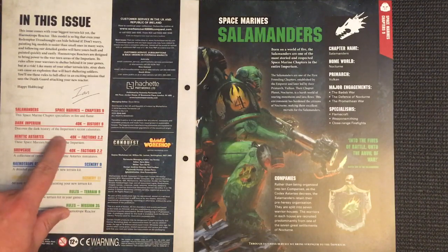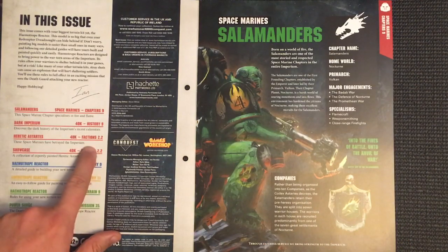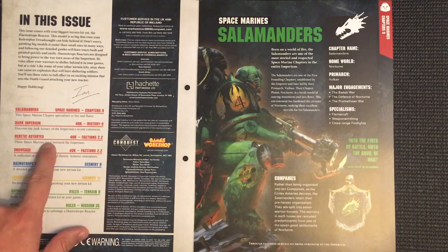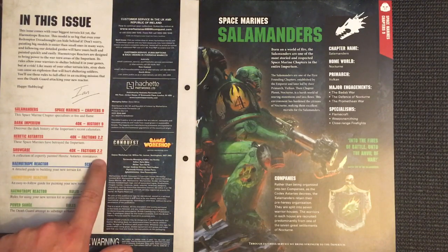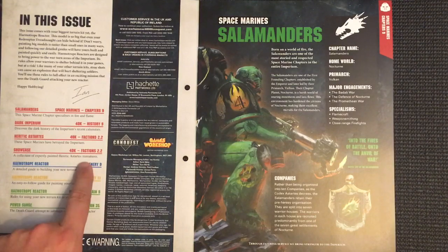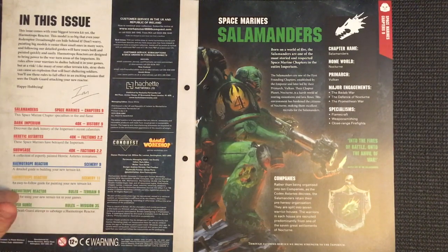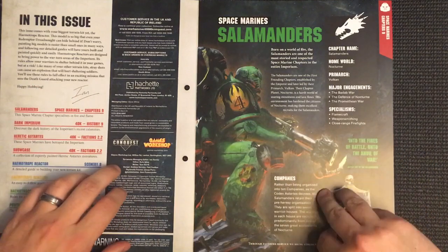So what have we got today: Salamanders - finding out about them; 40k history - Dark Imperium, discovering a dark history of the Imperium's recent calamities; 40k Factions 2.2 - Heretic Astartes; Factions 2.2 showcase - a collection of expertly painted Heretic Astartes miniatures; how to build a Haematrope Reactor and how to paint it; terrain rules number nine - how to get this into play; and mission 35 - the Death Guard attempt to sabotage a Haematrope Reactor, Power Surge.